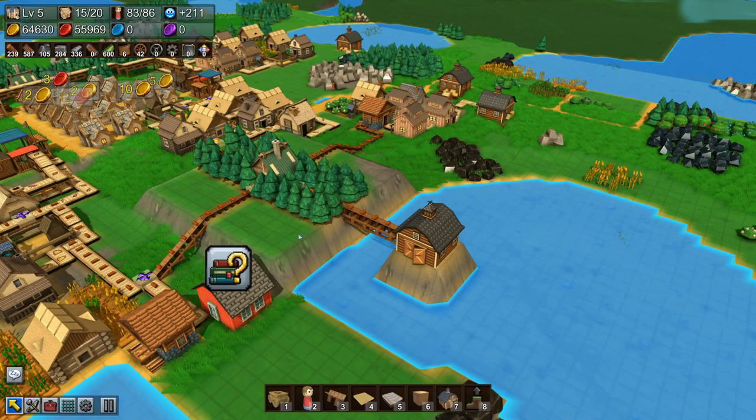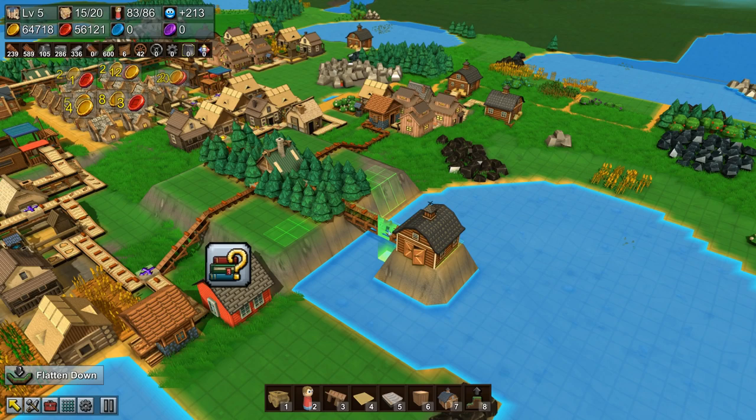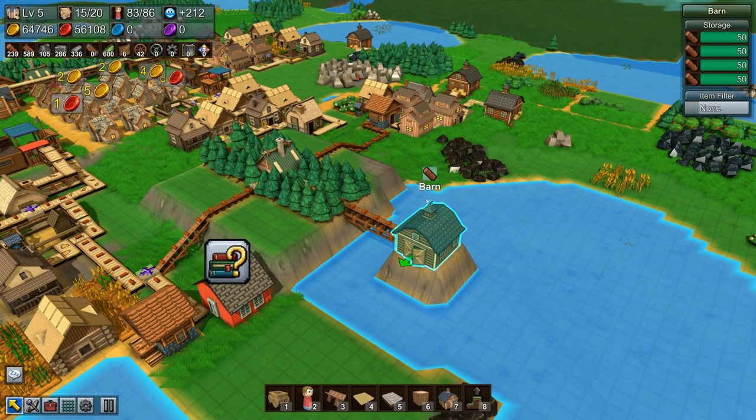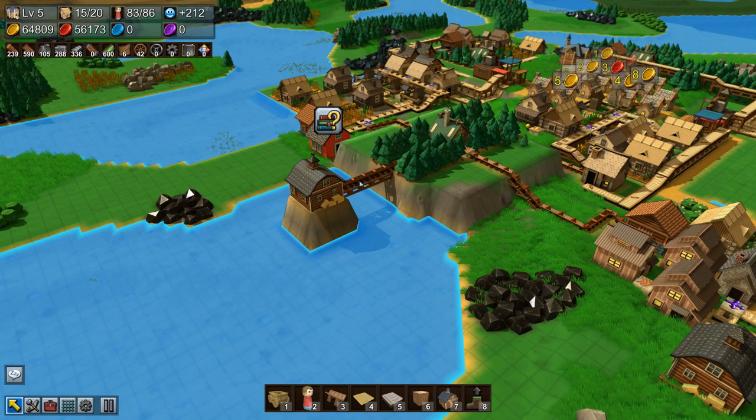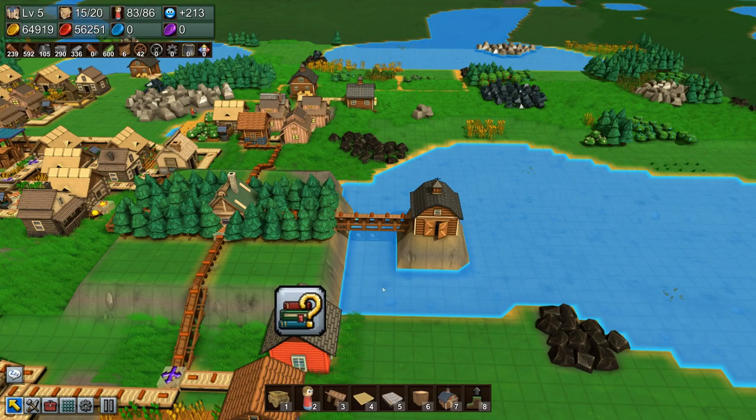I got that all in and it doesn't look too bad. I missed a little part over here — easy to miss — there we go. The barn is out here on its own little island with a tall bridge, which looks kind of cool. I might incorporate that into more of the build. I made a mistake but got it fixed up.